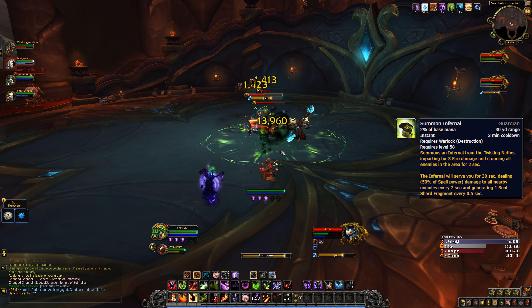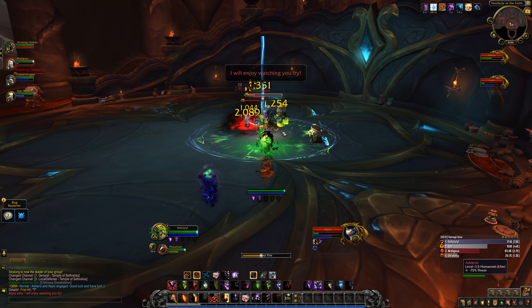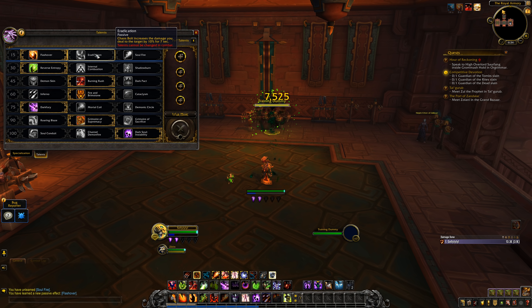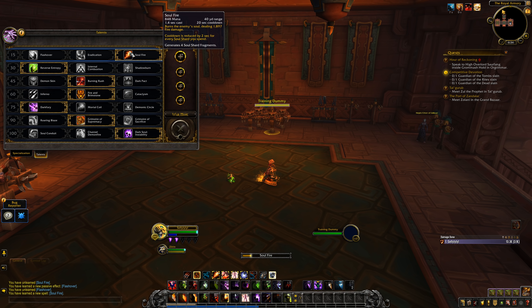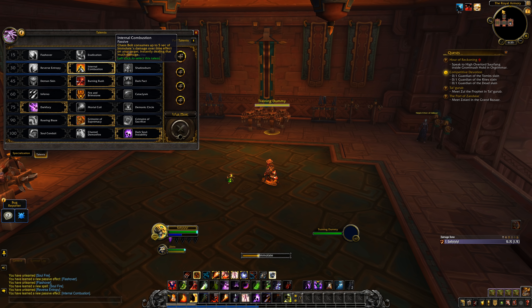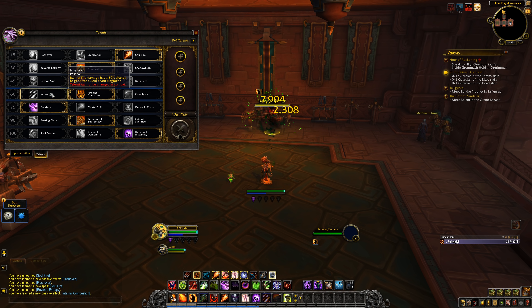Summon Infernal is your new cooldown and is so much better than in Legion — not only does it AoE damage, it also grants Soul Shard fragments every 0.5 seconds, feeding you more Soul Shards for more Chaos Bolts or Rain of Fire. On talents: Flashover gives the extra Backdraft charge and increases Conflagrate damage. Eradication is here slightly nerfed at 10% damage increase. Soul Fire returns as an extra ability on a 20-second cooldown, mainly on single targets, giving 4 Soul Shard fragments — a stronger Incinerate — and the cooldown reduces by 2 seconds each time you spend a Soul Shard. Reverse Entropy gives a chance to proc a haste buff, and Internal Combustion makes Chaos Bolt instantly deal 5 seconds worth of Immolate.